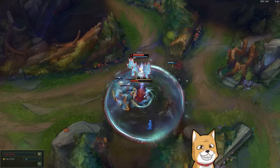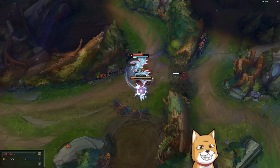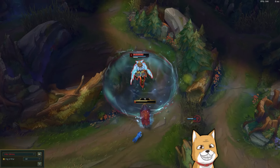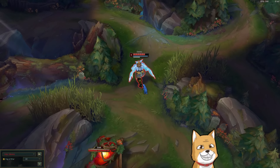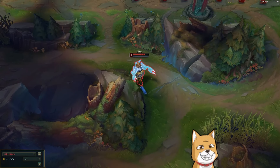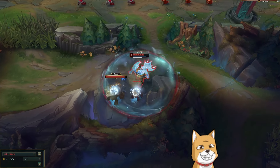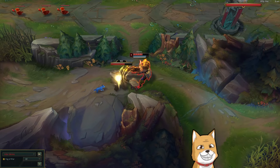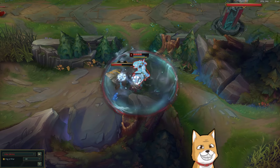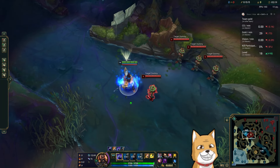Udi's primary stat, on the other hand, would be adaptive force — AD and AP — due to him being designed around having both an AP and an AD playstyle. I'm going to go over each and every ability in Udi's kit and, with the Scanner example in mind, compare how Udi's primary stats improve his gameplay. I'll start off with Udi's only real playstyle: AP.